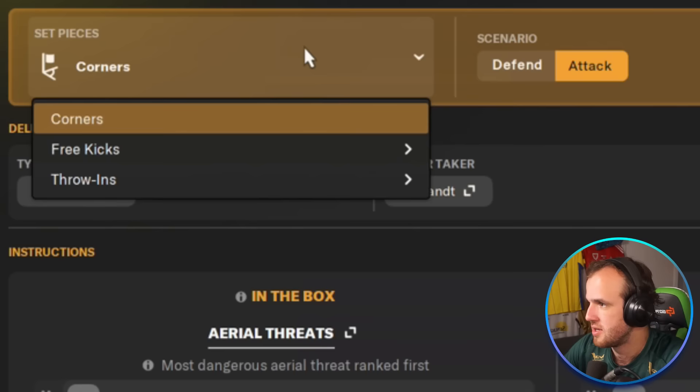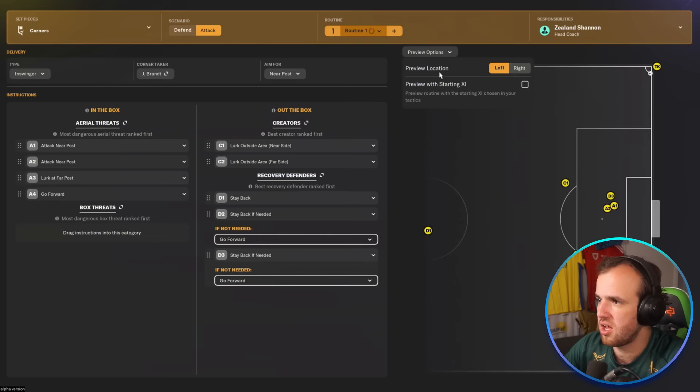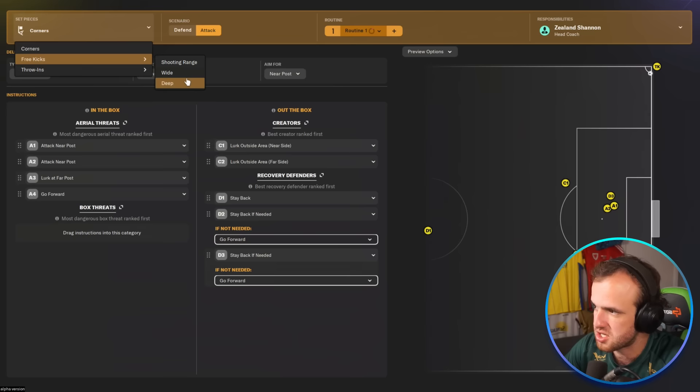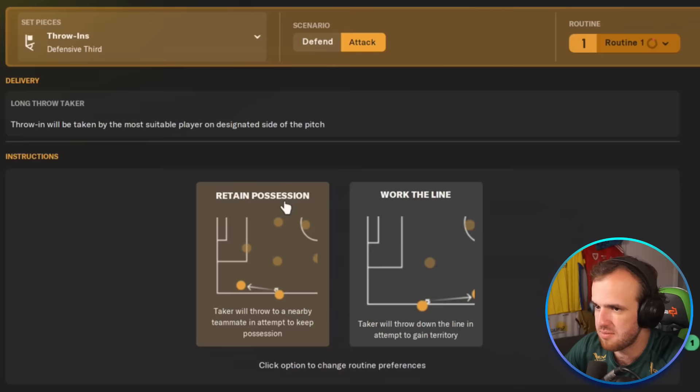This is years of my hard work, complaining and complaining — sleepless nights complaining about this — and it has finally come to fruition. Seriously, thank you to the people that designed this. You've changed my life. Set-pieces, corners, free kicks, shooting range wide and deep. You can do right and left, but it replicates for you automatically, which is just so intuitive and nice. Throw-ins, defensive third — retain possession or work the line. Freaking awesome. Thank you.